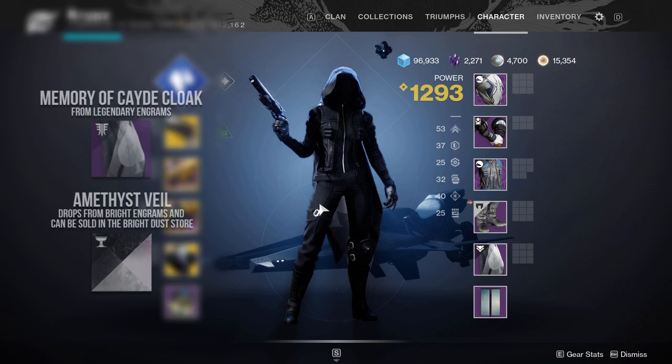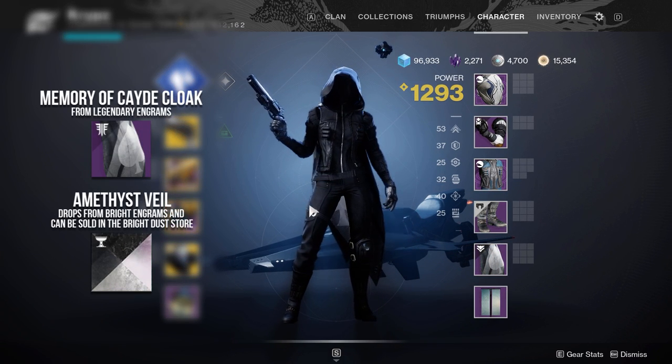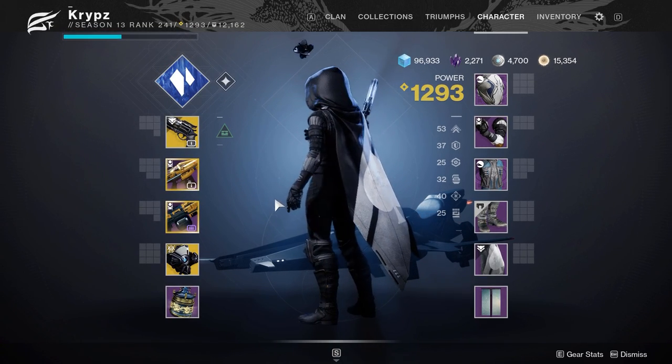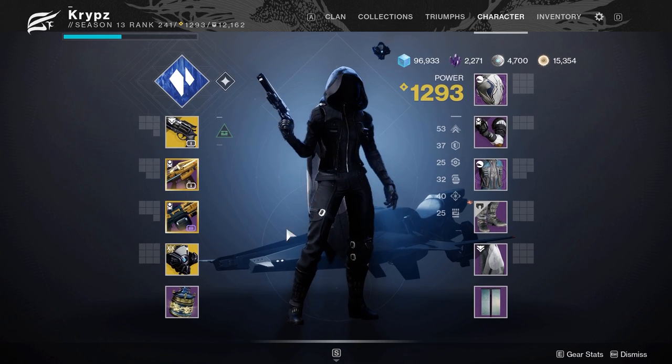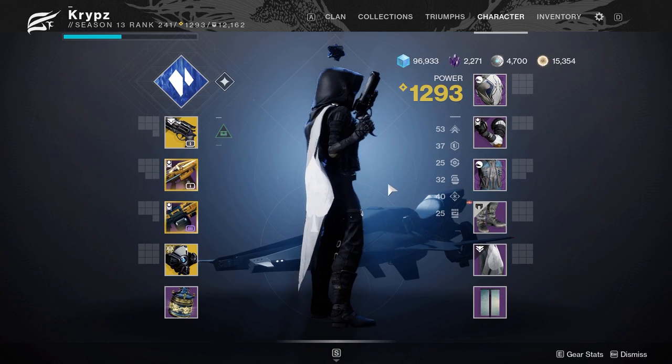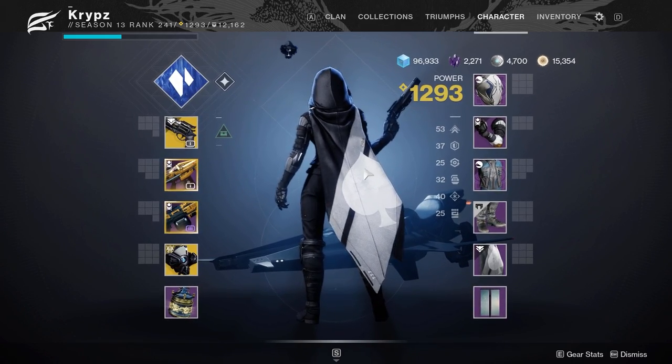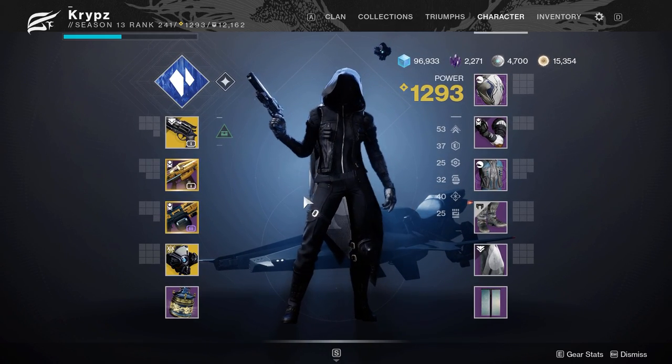The next cloak is the Memory Arcade cloak, which I'd easily say is one of the best Hunter cloaks for fashion right now. If you're making a white set it will look really nice since it blends well with white shaders. However, with a full black set you can't get rid of the white on the back, though it does look really cool from the front.